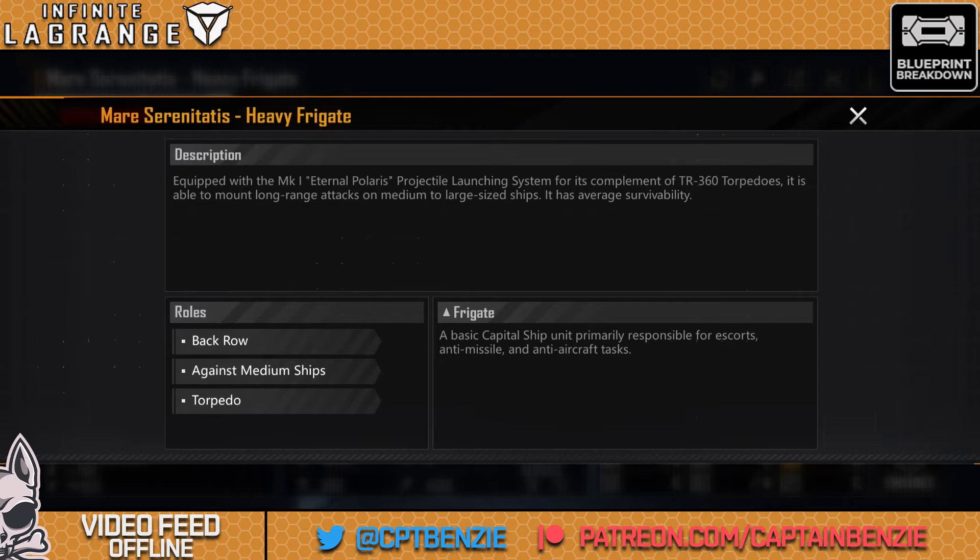Equipped with the Mark I Eternal Polaris projectile launching system for its TR-360 torpedoes, it is able to mount long-range attacks on medium to large-sized ships. It's a back row ship, which means most things are going to take the hits before the Mare Serenitatis does. When it says average survivability, that's really not fair — they are very survivable because they just don't get shot at easily, especially with other frigates in the front or medium row taking all that firepower. A couple of M470 supports will keep them alive pretty well.